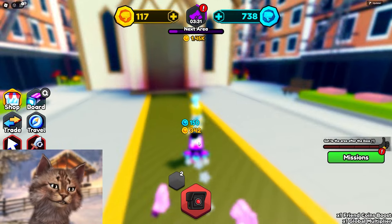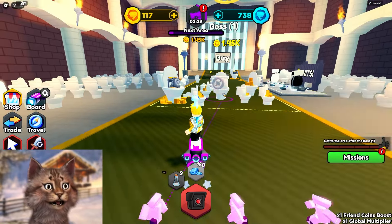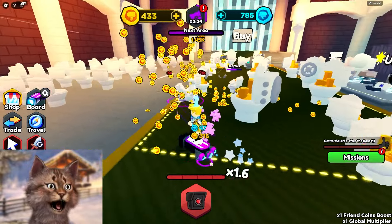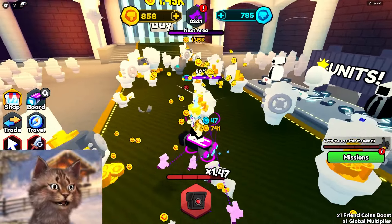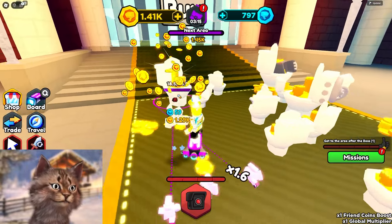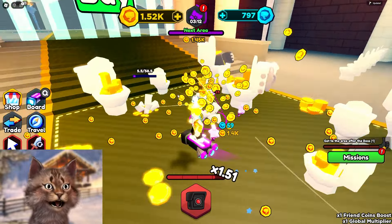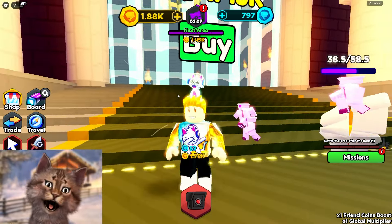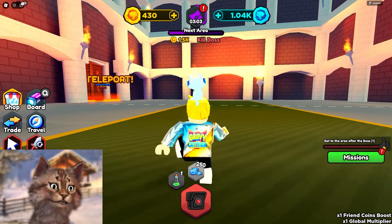Unlock the next area. Next area is 1,000. We gotta get to the area where we get the toilet. I'm turning on my auto-clicker and going crazy. All we need is 1,000 dollars and we can leave this area easily, bro. And we already have it. This game is easy, dude. Once you know how to cheese the game, this game is easy. Unlock next area.